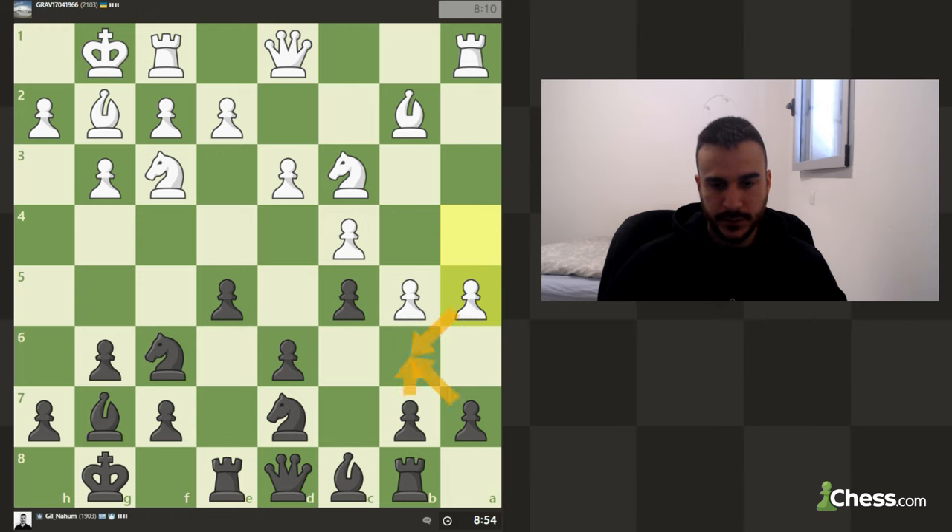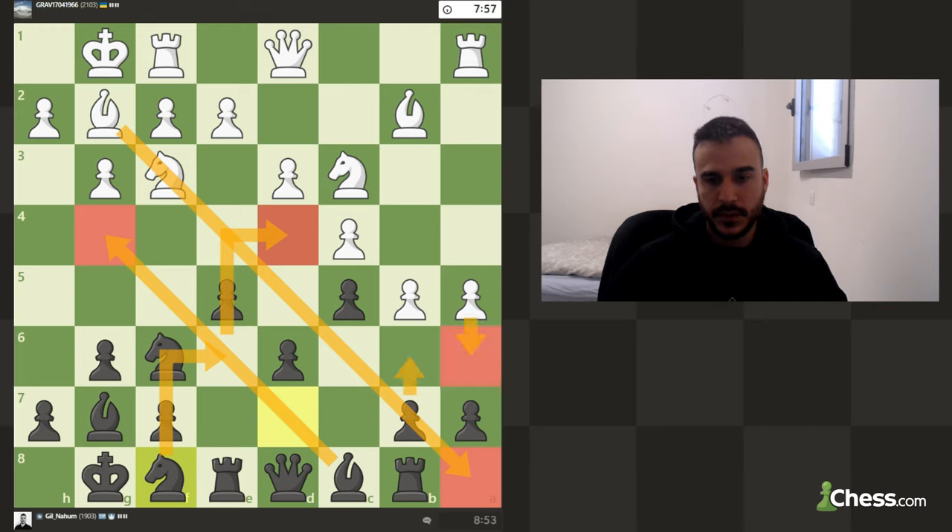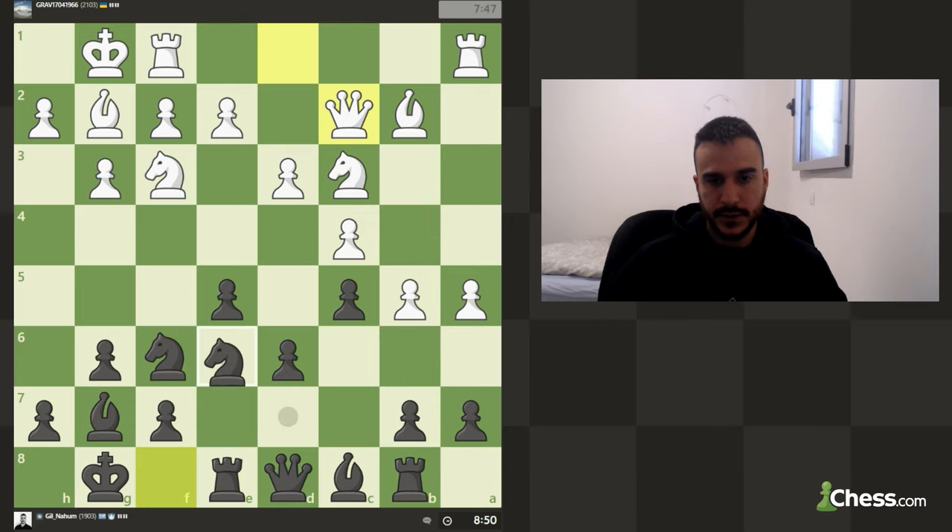I don't really want to open the h-file for him. So let's play knight f8 in order to put the knight on d4 — a very nice outpost. We also free the bishop, and there is no tension against our rook. If he plays a6, I am going to completely block the position. I won't say I am better, but I think I handled that well. The moment I saw he was playing for b4, I understood he was going for a queenside attack, so I was on time to stop that.